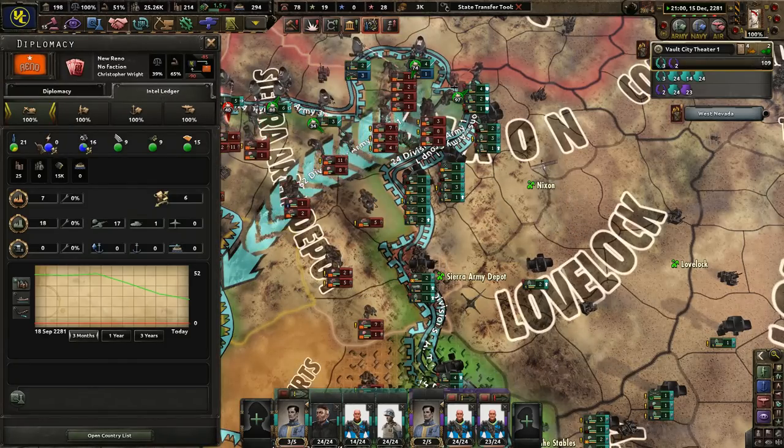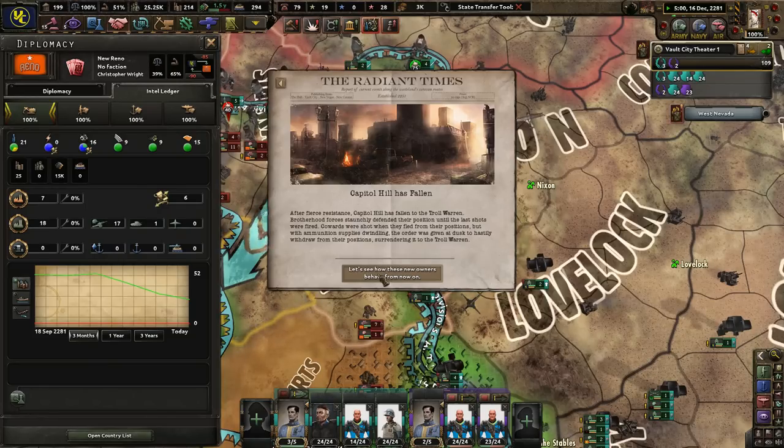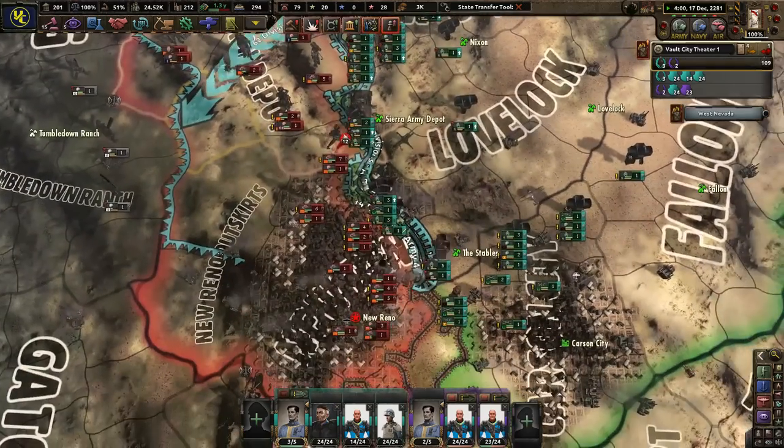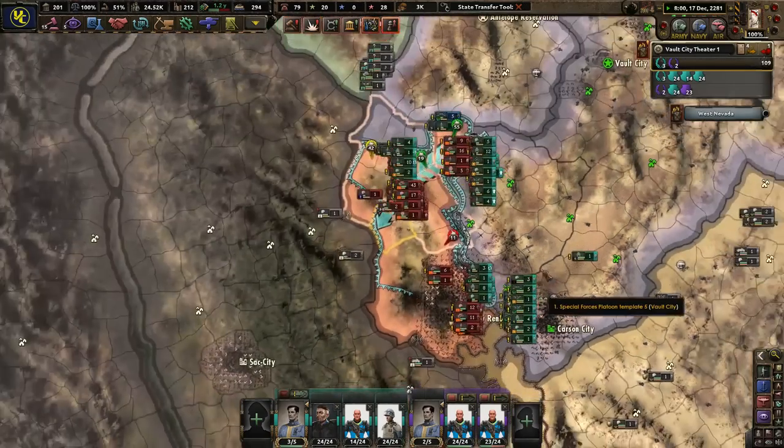New Reno has no manpower. They have lost half their divisions. Capitol Hill has fallen. They still have 125 divisions though — that's pretty impressive.